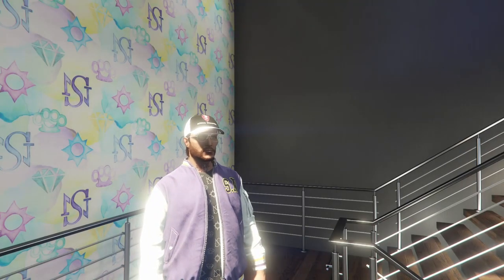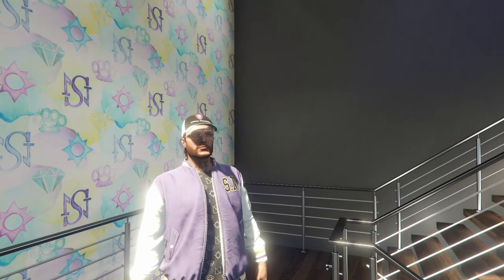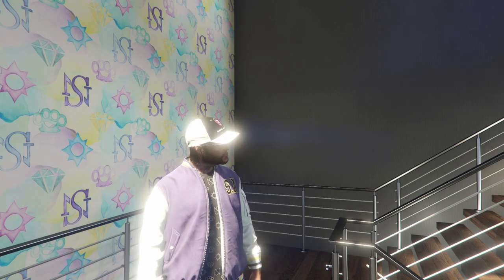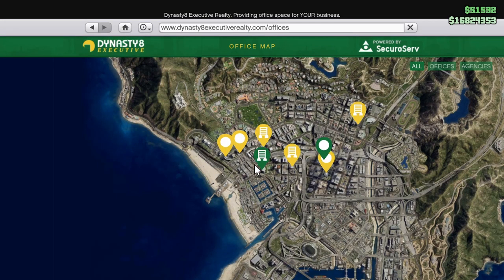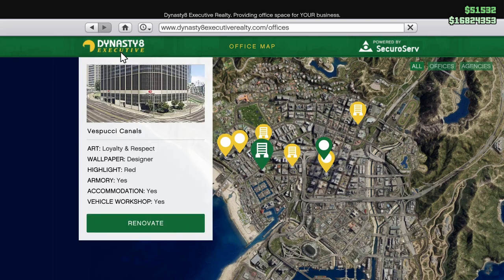Hey boys, it's Harm9. Today I'm going to be showing you guys how to unlock the stun gun and the compact EMP launcher. The first thing you guys are going to need is an agency, so come into Dynasty 8 Executive Realty — this is where you buy it.